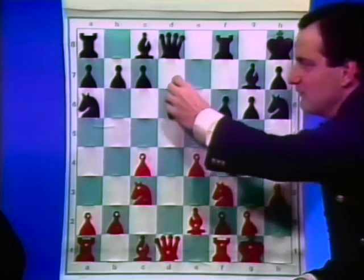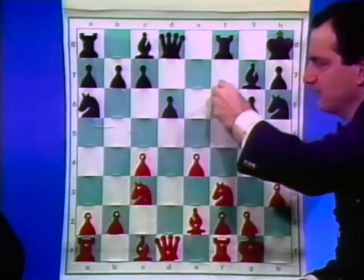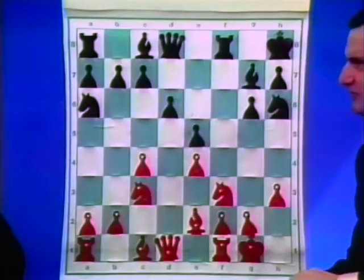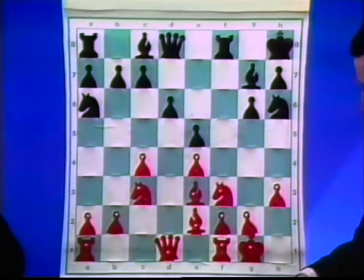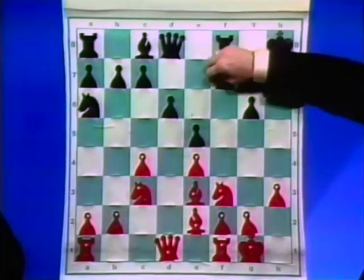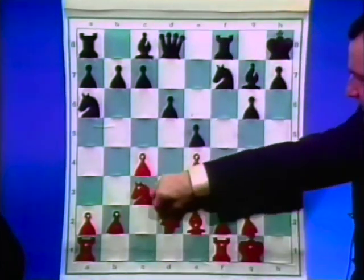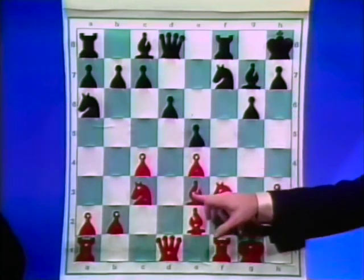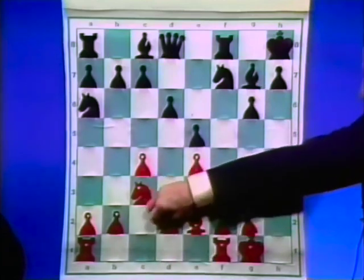In the game he captured with the other pawn, and he was strongly criticized, but I don't think he should be so much criticized for taking with the f-pawn. Bishop e3, then Knight f7, and now Queen d2. Of course, he might be contemplating Bishop h6 to try and exchange off your good Bishop, but you never give him such a moment. And now he played Knight c5.